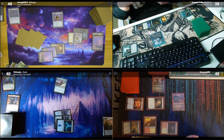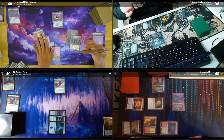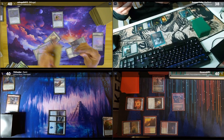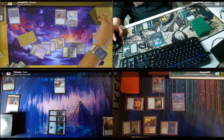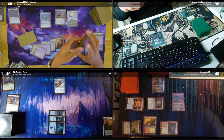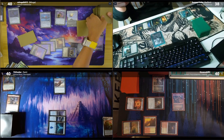Pass. Play an Island. Malcolm, Keen-Eyed Navigator — pass. I'll untap, play Plains, tap six, cast Chishiro the Shattered Blade. Going to end step — two triggers. I'll trigger Chishiro first, discover five: Mightstone and Weakstone. I'll cast it — ETB I'll draw two cards.